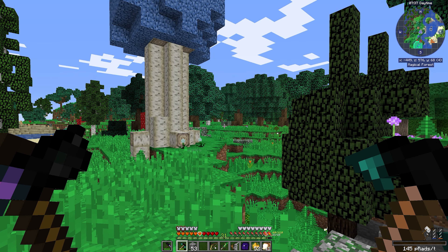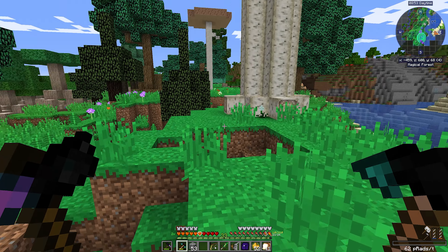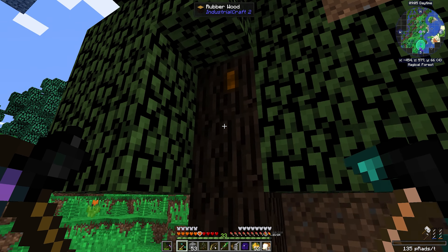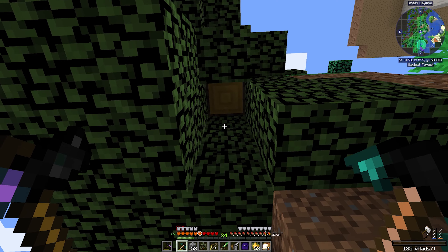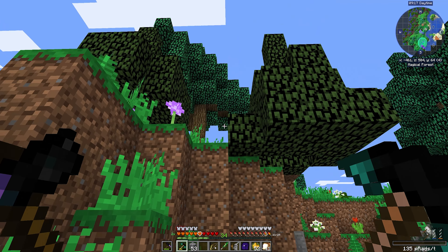Over by the water, there are some slimes raining from the sky because right above us there is a slime island and they're falling from it — so I think I will travel up there and show you what's up there. Here are also some mushroom trees we can collect for mushrooms and use in cooking recipes. And I noticed right over here some trees with darker leaves — these are rubber trees from Industrial Craft, and we'll need them really soon since Industrial Craft is one of the mods we'll tackle right after we're back. So I will harvest these trees for saplings.